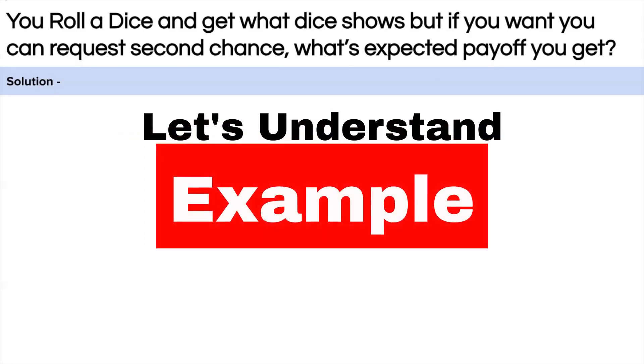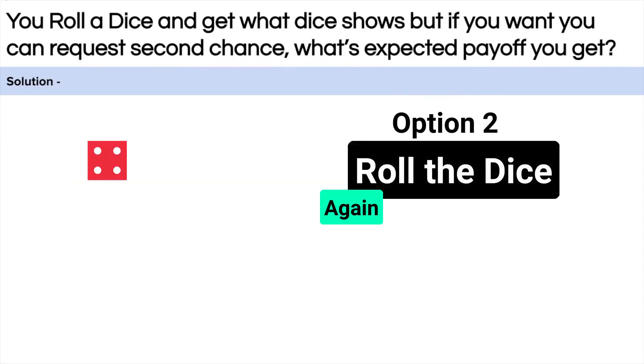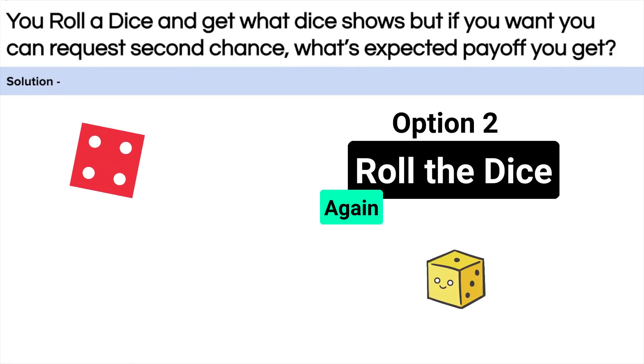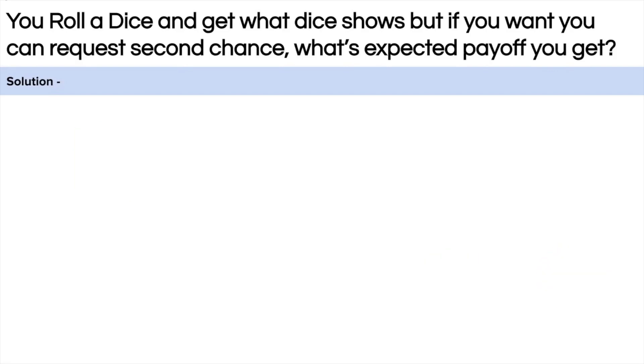Let's understand this with an example. If you roll a die and get four, you can either choose to take four or ask to roll the die again. On the second turn, if you get one, then you have to take one, which is lesser than the payoff you got on the first chance. You have to settle for it.